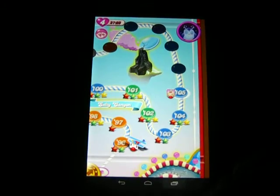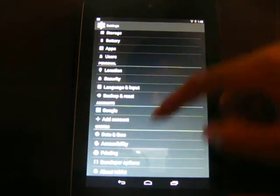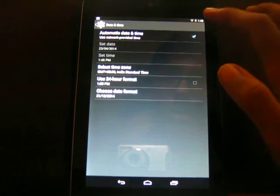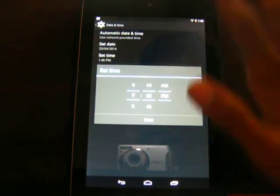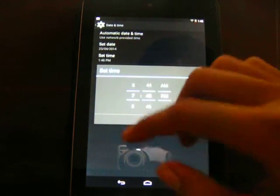I jump into Settings, scroll down to Date and Time. Automatic date and time is ticked right now — I untick it, set time, and go to some arbitrary time after now. So I went ahead six hours.